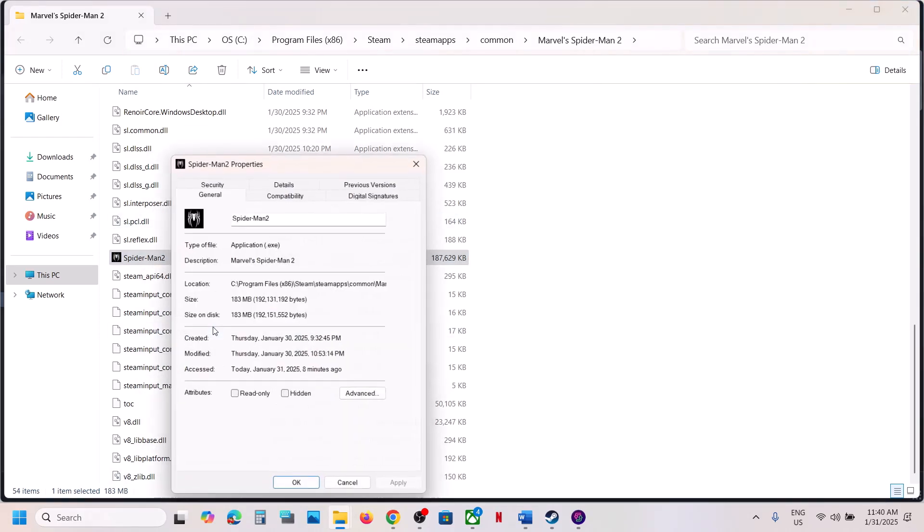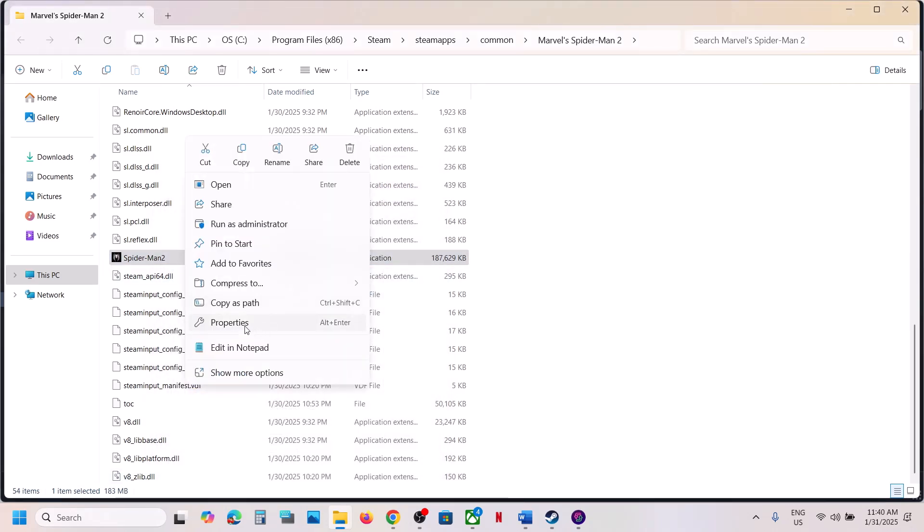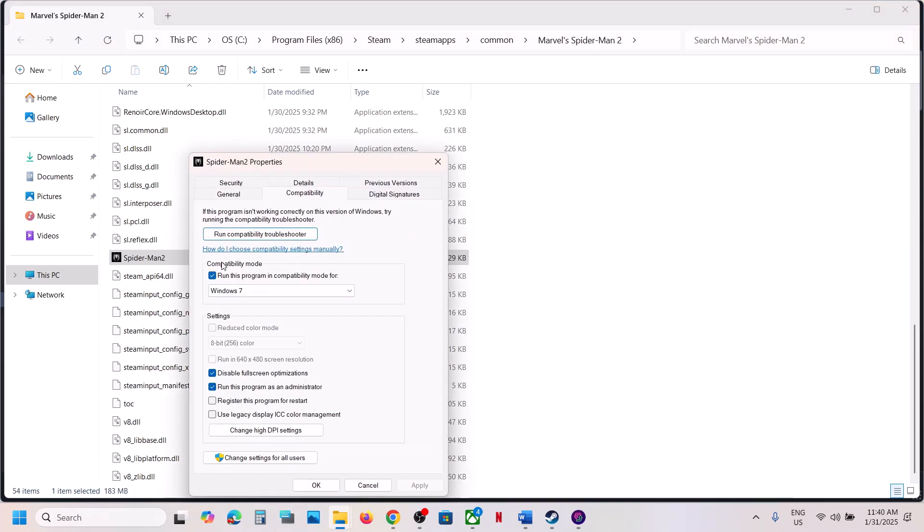If that does not work, go to the Compatibility tab again and select Windows 8, click Apply, click OK, and launch the game. If still not working, try selecting Windows 7. You can also put a check on Disable Full Screen Optimization, click Apply, click OK, and launch the game.